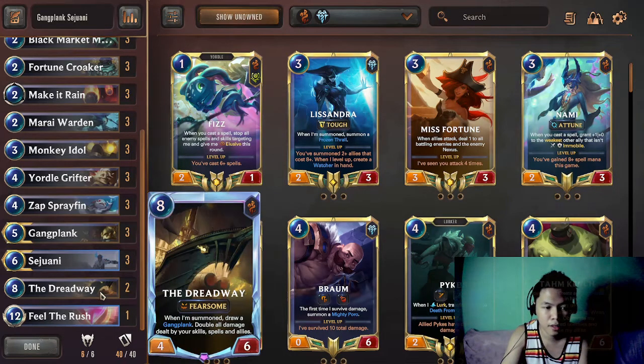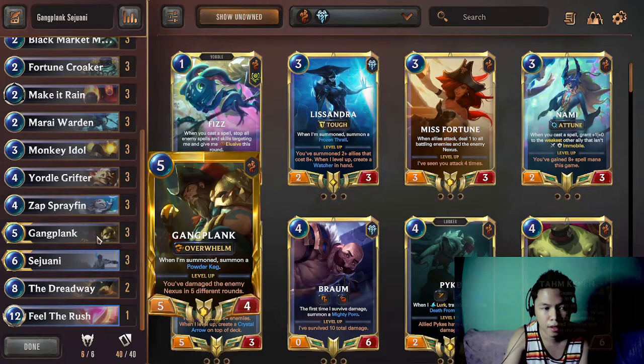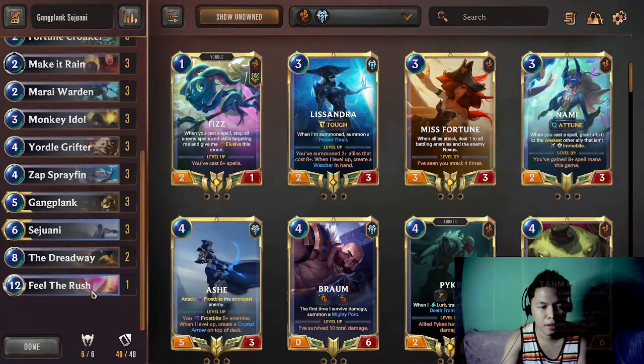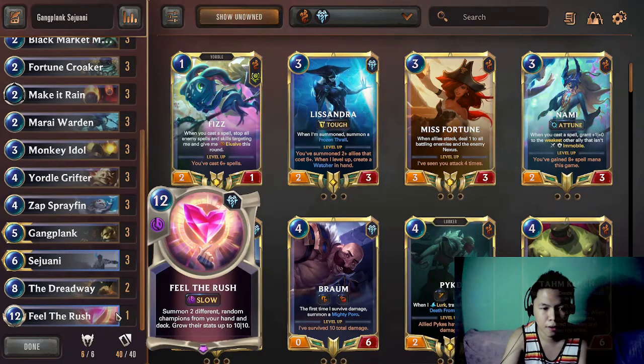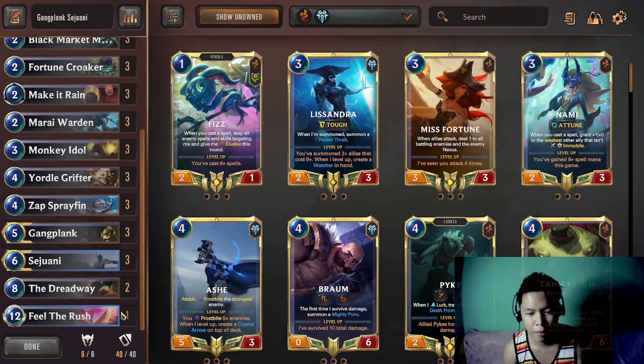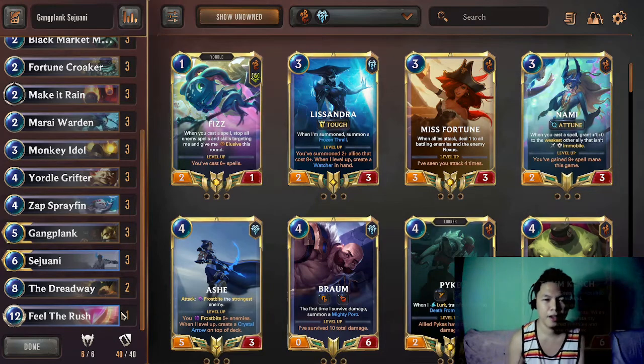Dreadway is one of the cards that will be helpful during the late game because of its effect that multiplies the damage by two, and it also helps you draw Sejuani and Gangplank. So if Gangplank is destroyed at the earlier turns and you summon Dreadway, you can have another Gangplank that will potentially be the finisher next turn. Fearsome Rush itself is a very strong card so it is added in the deck. That is the Gangplank Sejuani deck, also known as the Plunder deck.